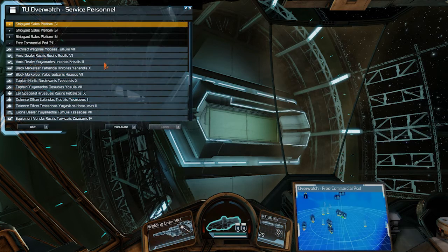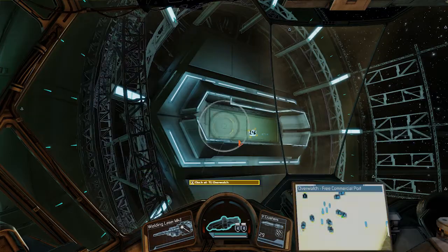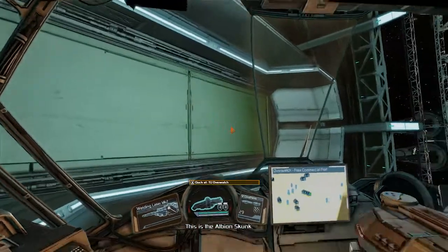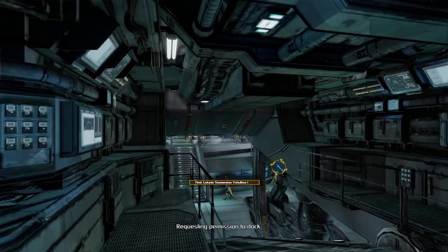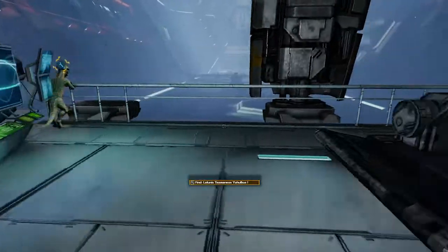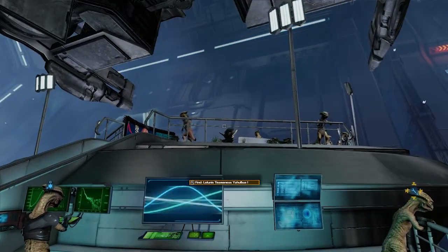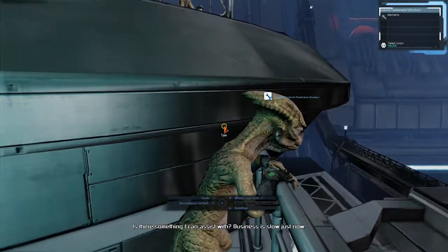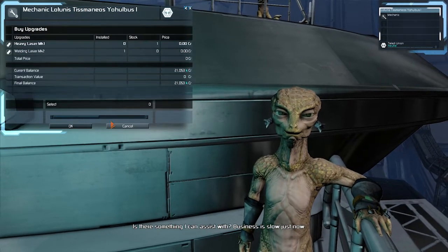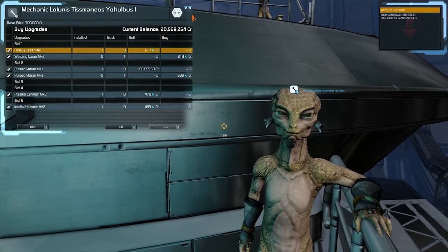So let's find a mechanic — we plot course and go find one. This is the Albion Skunk. Requesting permission to dock — docking permission granted. I think it's a pretty Teladi-only station now, there's only Teladi here. 'Is there something I can assist with? Business is slow just now.' And — bought, done.